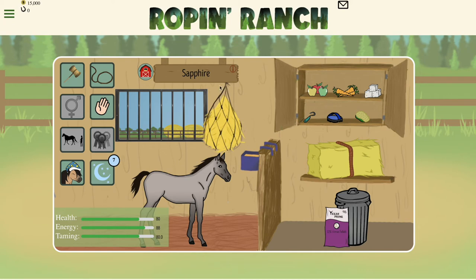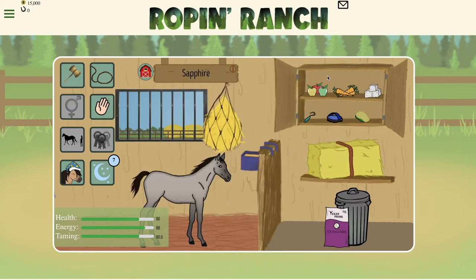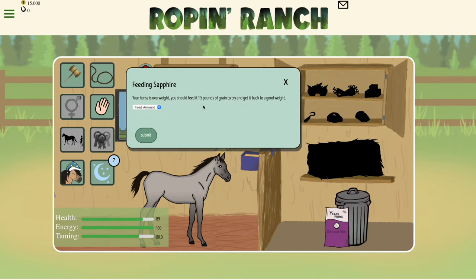At 8 months your horse will age up to a foal. This means that you can now use care actions such as the sugar cubes, carrots and apples, as well as giving them hay and their feed. These extra actions will give you extra energy for the training that you will do later on in the game.